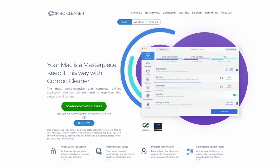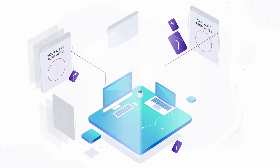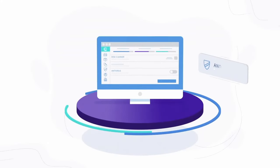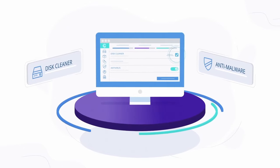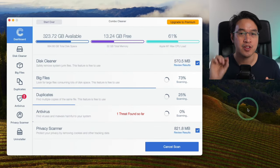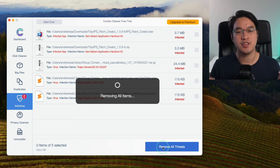This brings us to the sponsor of today's video, Combo Cleaner. The internet can be a dangerous place and Macs are no exception to getting things like viruses and malware, and we need to use powerful anti-virus and anti-malware software in order to get rid of this before it causes serious problems. Combo Cleaner is a fully featured premium app with daily virus definitions.